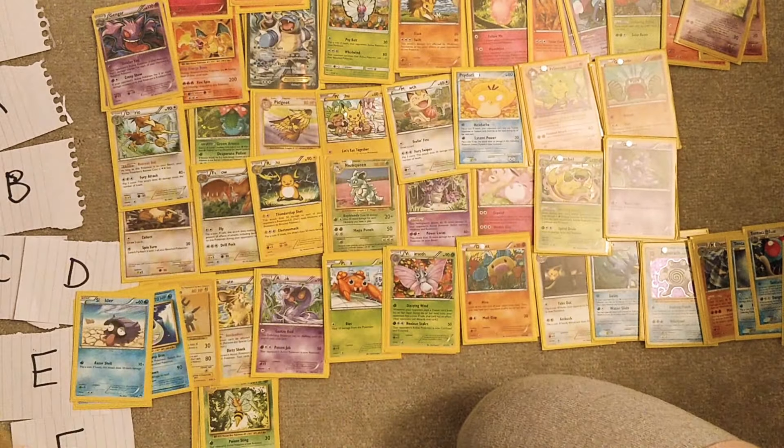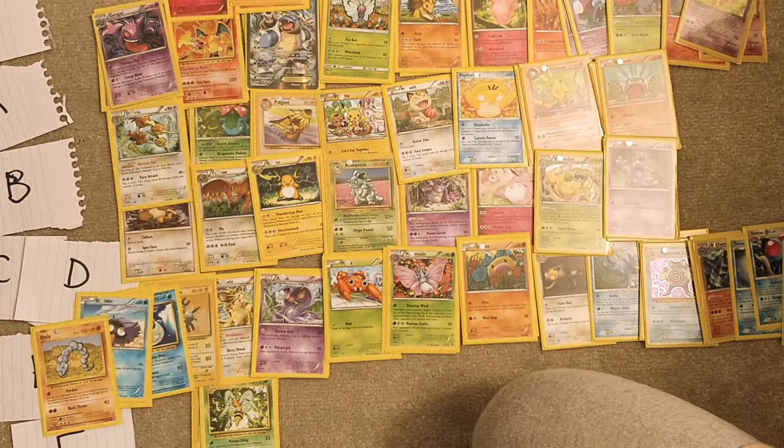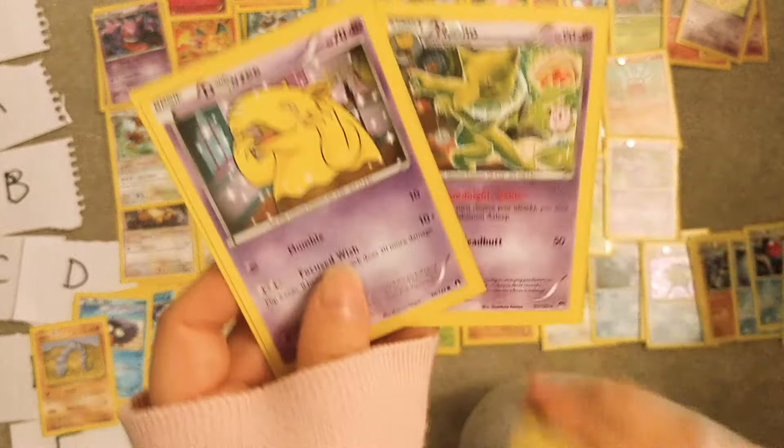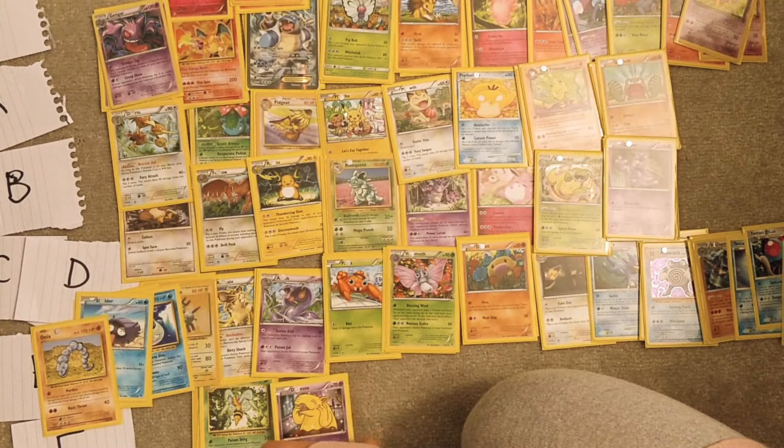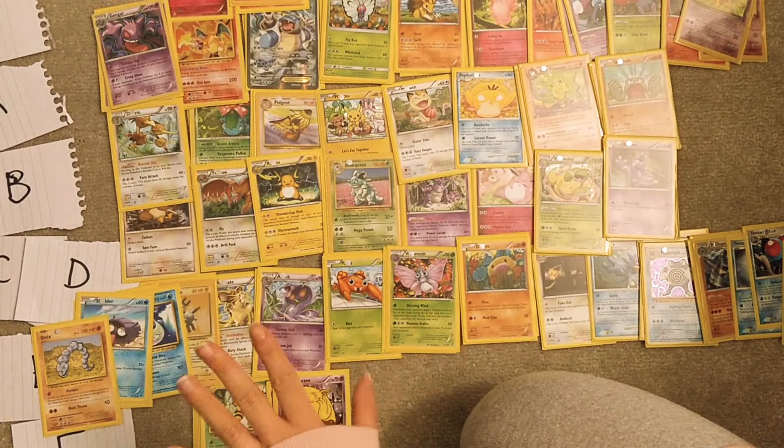Onix is trash — E tier. These are disgusting — F tier. Just no.